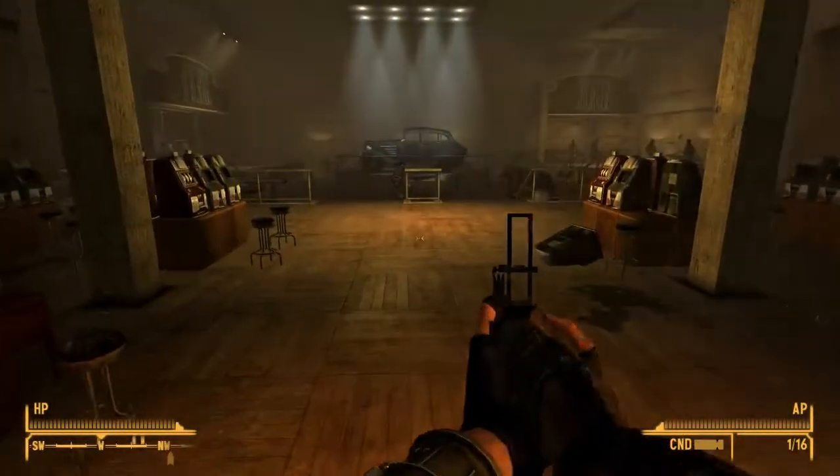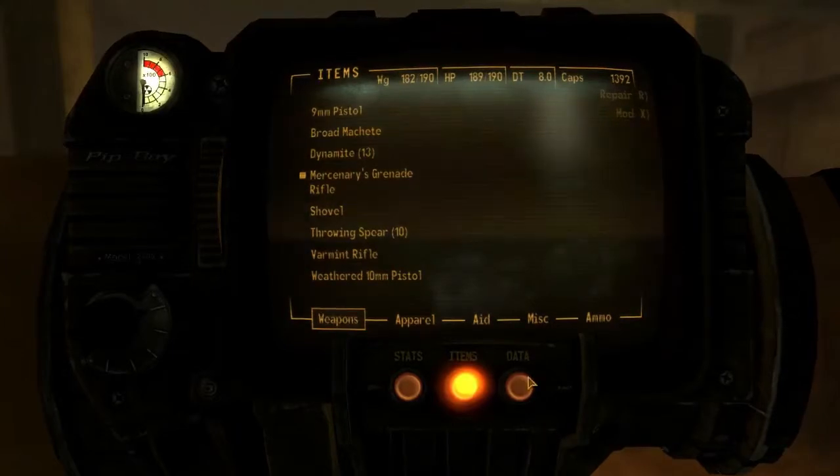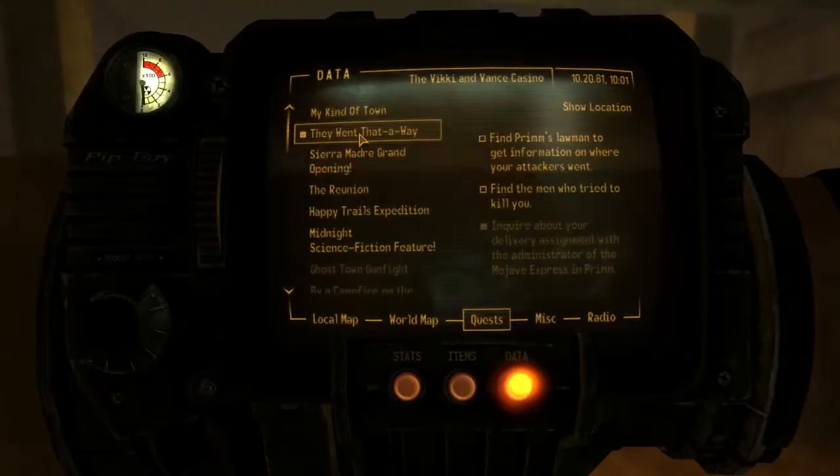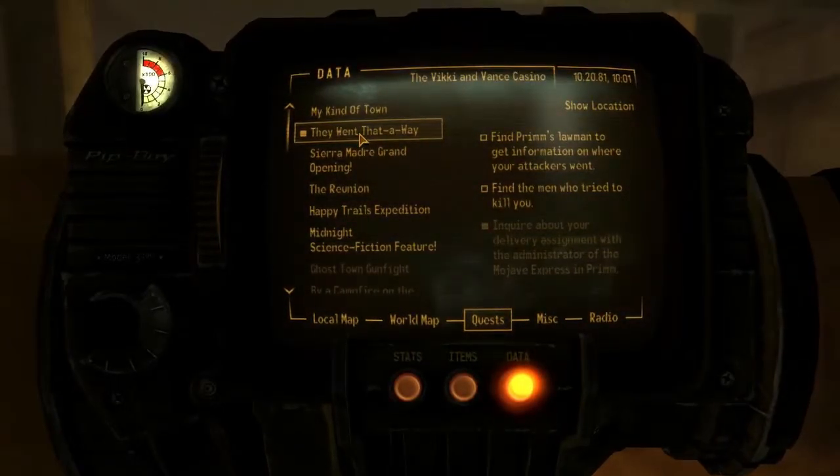Let's check our mission, make sure we know what we're doing. One: find Prim's lawmen to get information on where your attackers went. Find the men who tried to kill you.